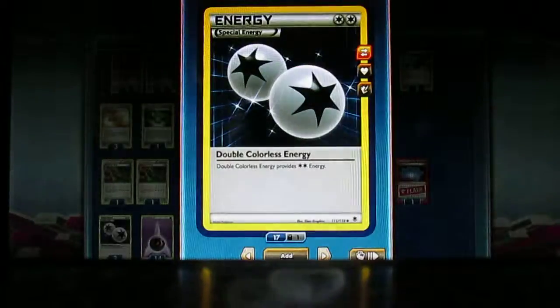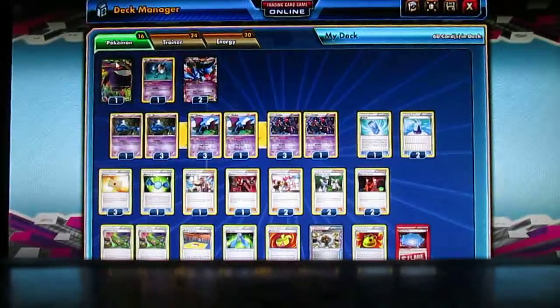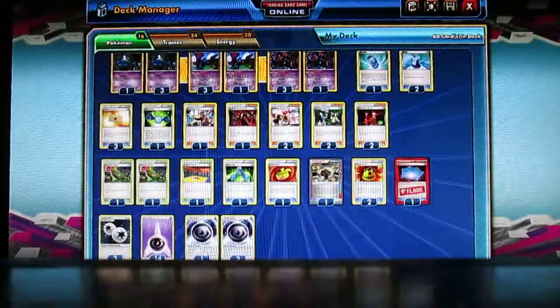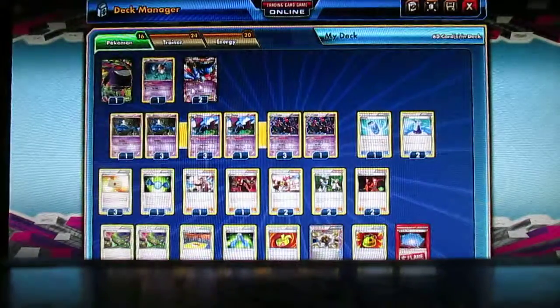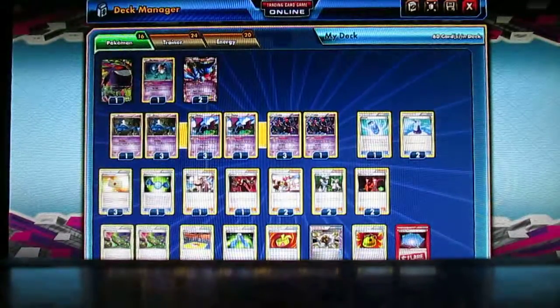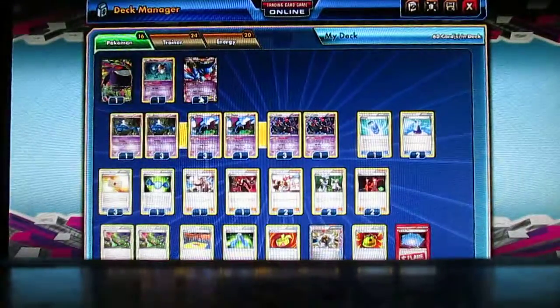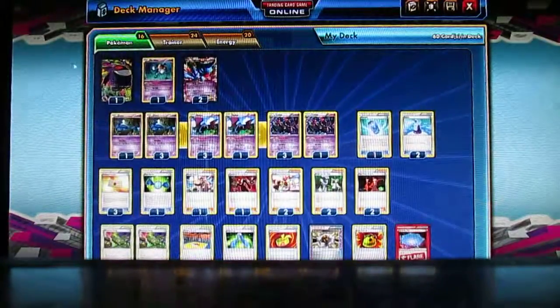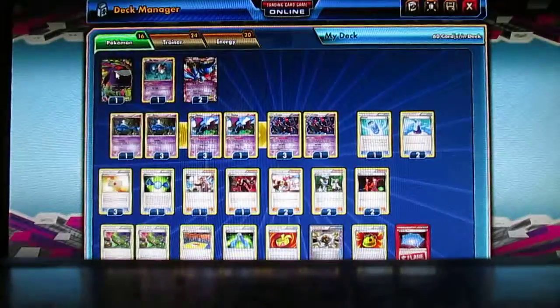Three Double Colorless, because the only Pokemon in here that take Double Colorless are Toxicroak and Gengar. Four Psychic Energies and three Mystery Energies, so that for Toxicroak and Mr. Mime they both have a free retreat cost — or even on Zubat. That's the main deck. If you want, you can take a few cards out and put in more Gengars if you have them — I only have one, so I only have one in here.